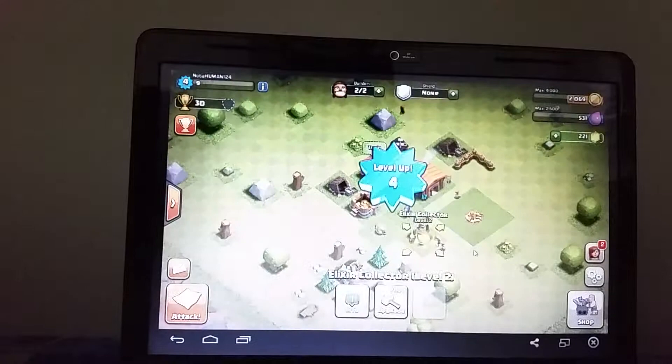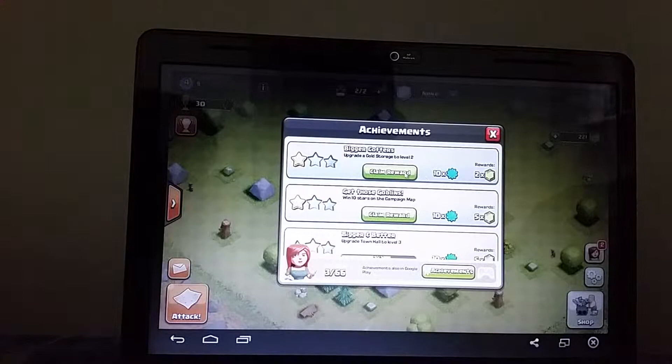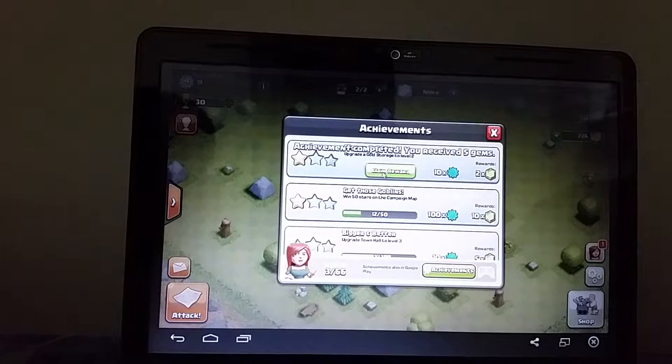Alright, so I'm level 4 now. Claim reward: upgrade gold storage to level 2, and win 10 stars on a campaign map. So that's good, and that's good.